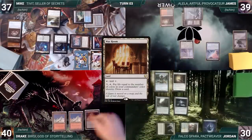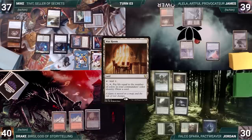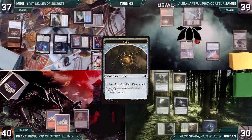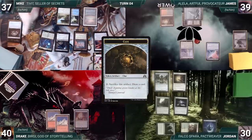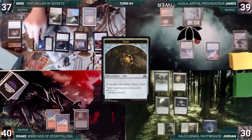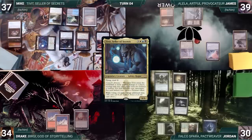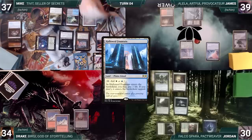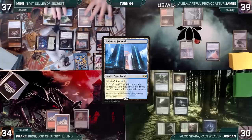Drake draws and plays a War Room. Knowing what's on top of James' library, Drake passes. At the end of Drake's turn, Mike cracks a clue to draw. During his upkeep, Mike wins his Mana Crypt roll. He draws and moves to combat, attacking Drake with Tivit. Drake takes it; Tivit triggers, and Mike creates four treasures and a clue. In his second main phase, Mike plays a Hallowed Fountain tapped and passes to James.